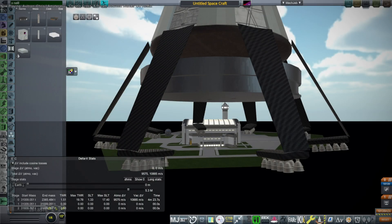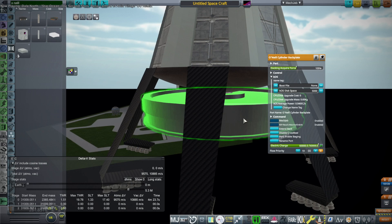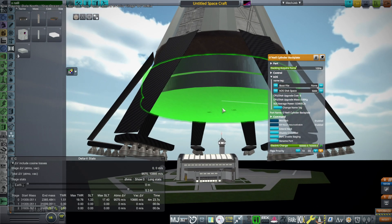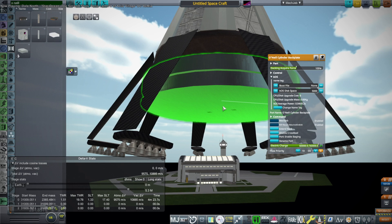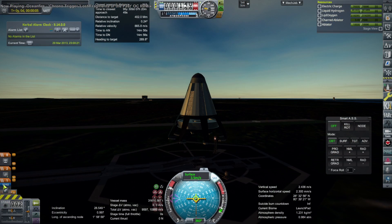Hello everyone, and welcome back to Realism Overhaul Sandbox in Corporal Space Programme 1.12, where I decided to try to start building the O'Neill Cylinder that I had designed. The O'Neill Cylinder is 150 meters in radius, 1.2 kilometers in length, and comes in many parts, beginning with this base plate. But of course, as usual, I encountered some problems.